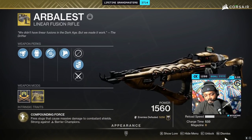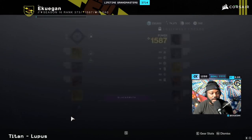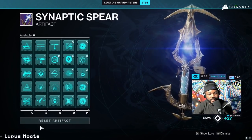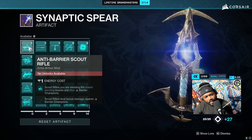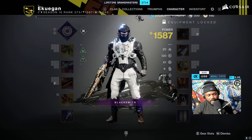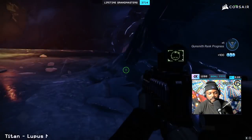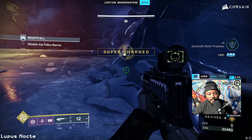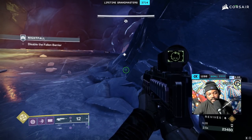So if anything, think about Disruption Break losing 25% but the weapon is still going to be very strong. When it comes to the choice of options for this season, we have bow and scout rifles for anti-barrier. A lot of them aren't consistent, which is why a lot of us use Arbalest. But Adaptive Munitions is one of those perks that may come into play — you may not want to use Arbalest all the time.